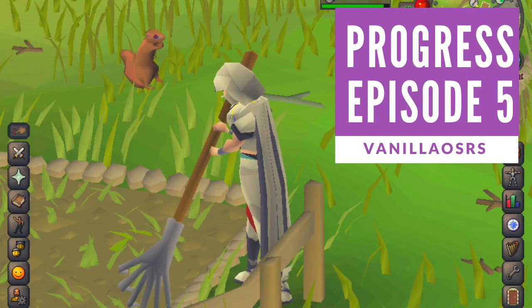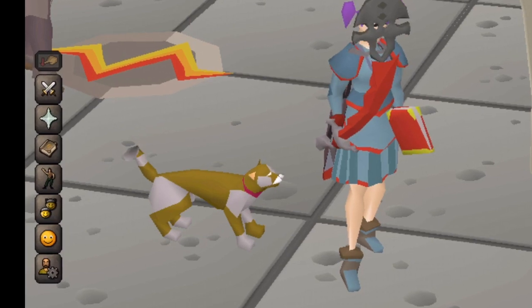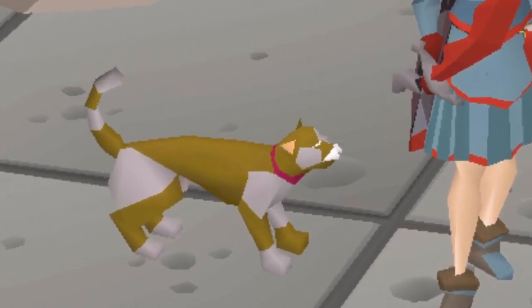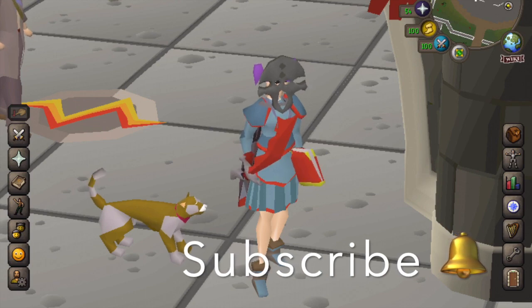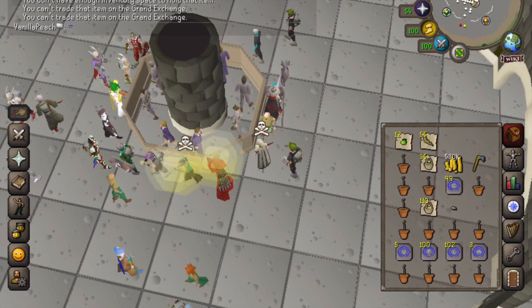Hey guys, this is Vanilla here, welcome to progress episode number five. You'll see how much farming experience I got from my tree and fruit tree run, see me complete a birdhouse run, the jelly slayer task, and also the Daganoth slayer task. Accompanying me throughout the progress video will be my cat, affectionately named Milo, who has successfully reached adulthood without running away. Be sure to hit that subscribe button and notification bell.